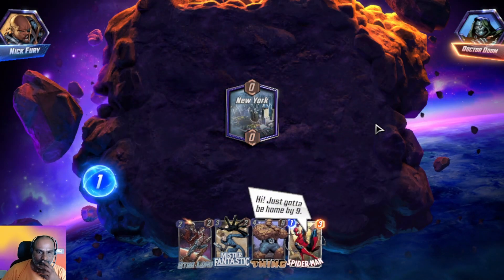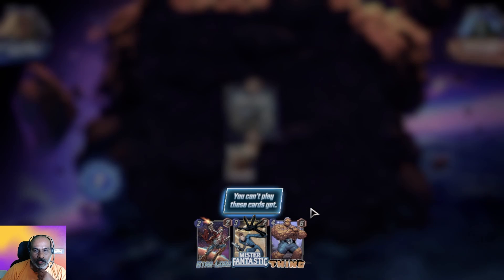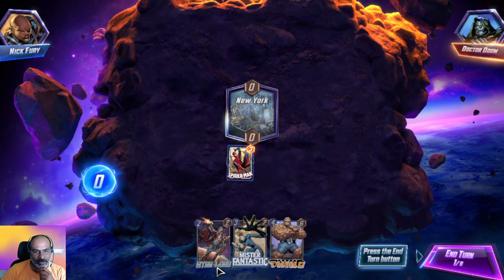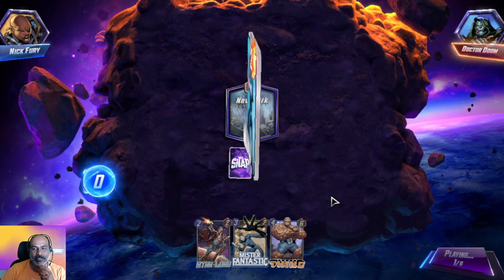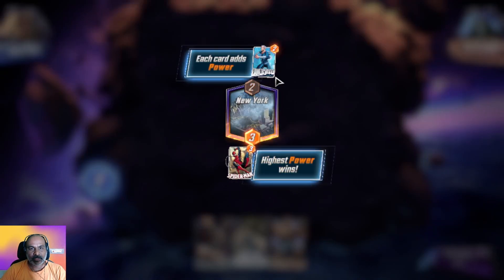We need to place this card here. Cards cost energy. You can't play these cards yet — maybe zero energy. I think the blue color is the energy. End turn — so it's one player after another, and each card adds power.